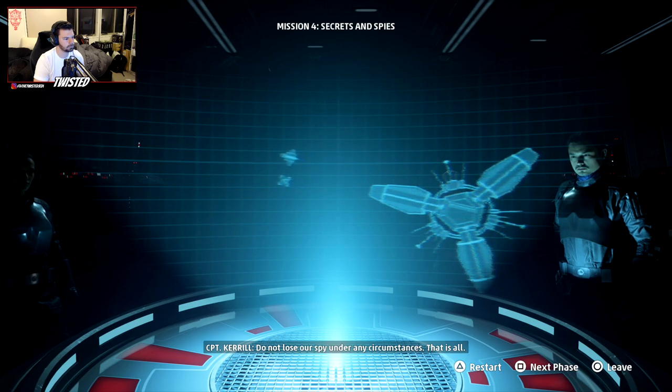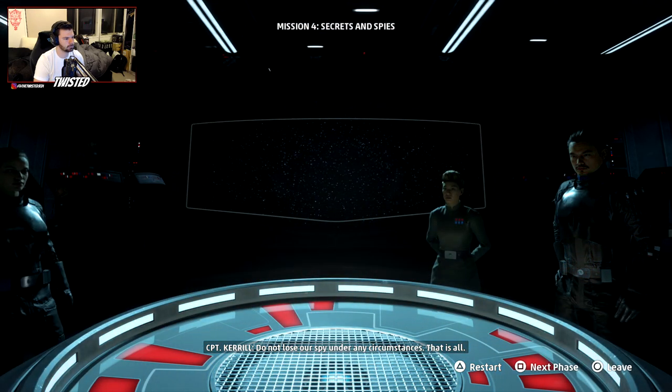Once Thorn is secure, reach your escort cruisers and return to the Overseer. Do not lose our spy under any circumstances. That is all. I just want to fly and do the pew pews.